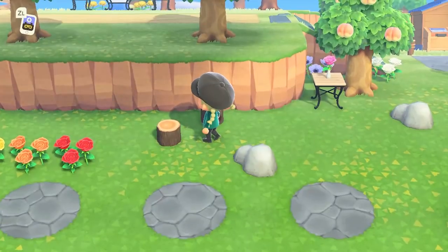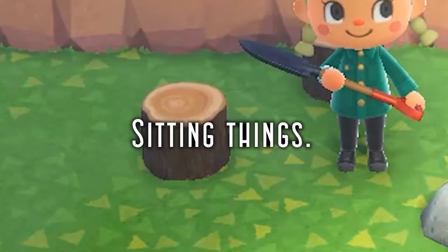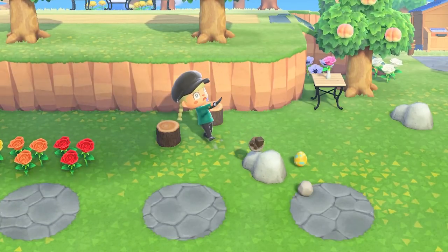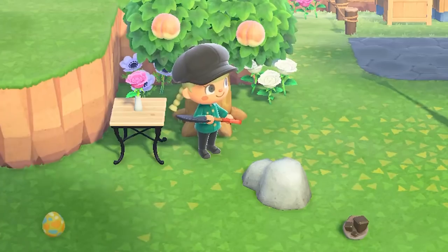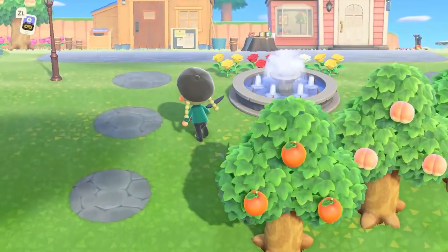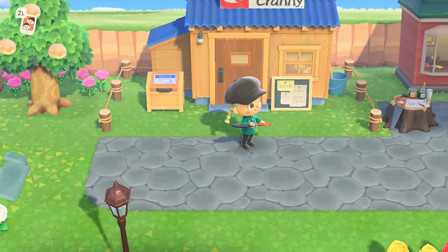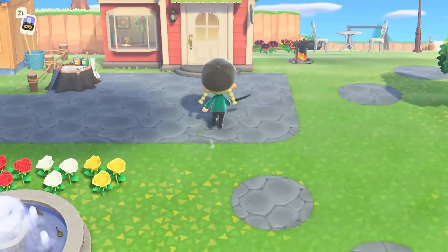As you can see, I have the placements of the logs — the sitting things — so that I can do this every day. I can also do that here with the placement of the table. So the bridge is coming here across the town hall and then we get up here where I have my shopping district. Nook's Cranny, of course — can't wait for that to be upgraded. And my Able Sisters store.